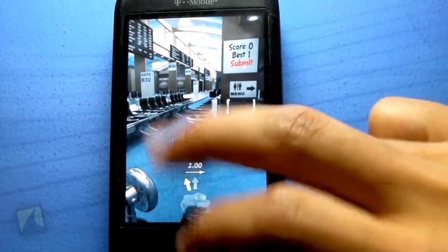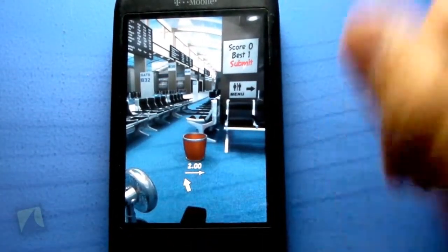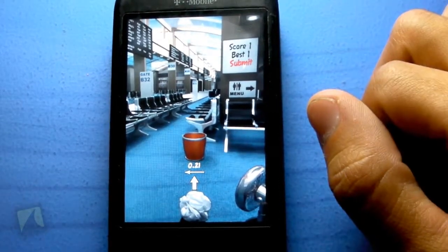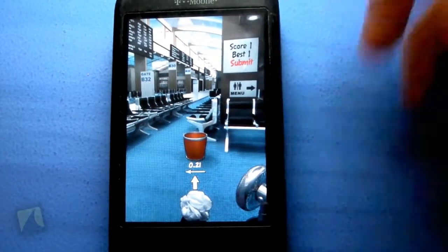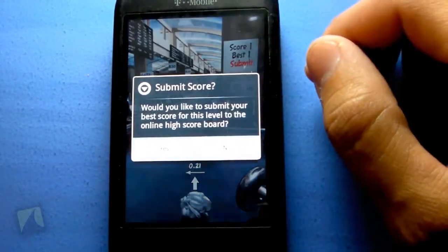Right here you're just going to keep a count of how many times you've made it in — click right there and it goes up one. You can submit your high score if you want to; by clicking that it's going to submit it.